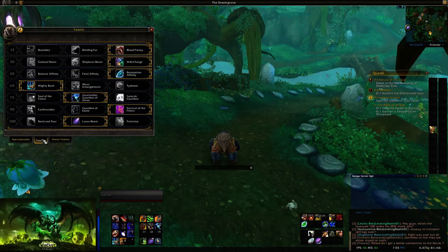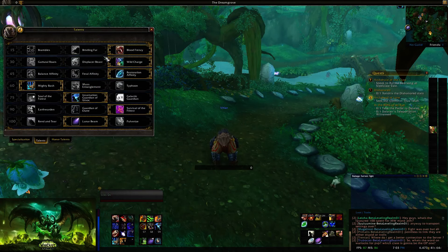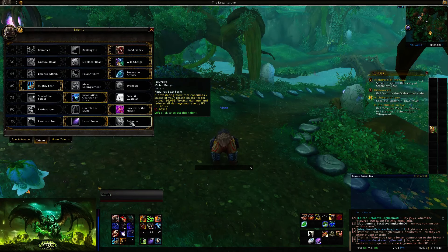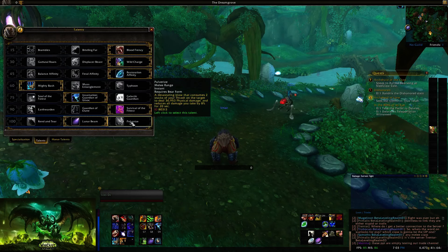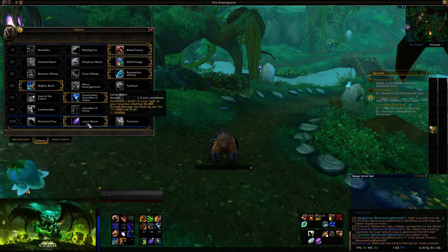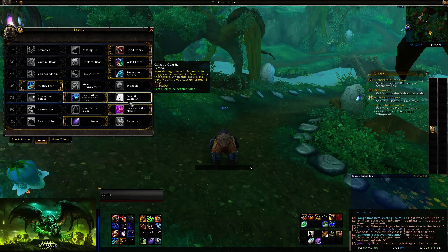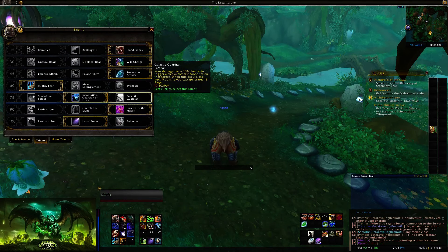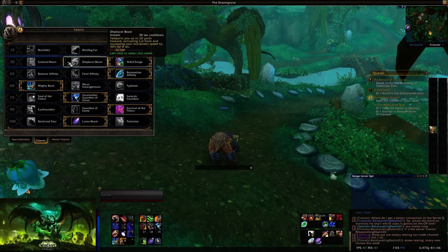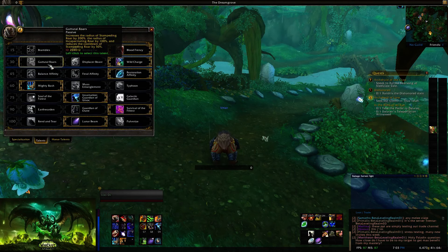Now for the talents — a couple of big things have changed and some abilities have shifted positions. Pulverize is now here and only requires two stacks of Thrash. Thrash is essentially Lacerate and Thrash combined, remember that. You'll want to read all of these changes. Galactic Guardian gives you a proc on Moonfire to generate more rage. Your CC tier basically hasn't changed. The movement tier has changed in the sense that Guttural Roars now increases the radius of Stampeding Roar and reduces its cooldown.